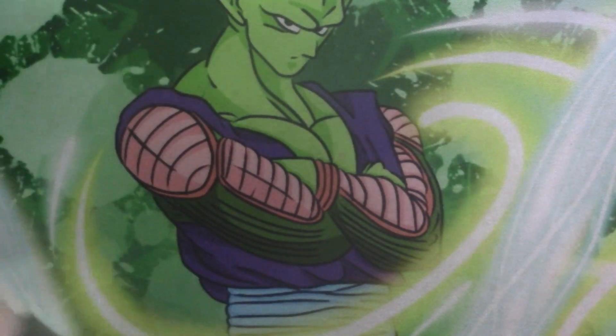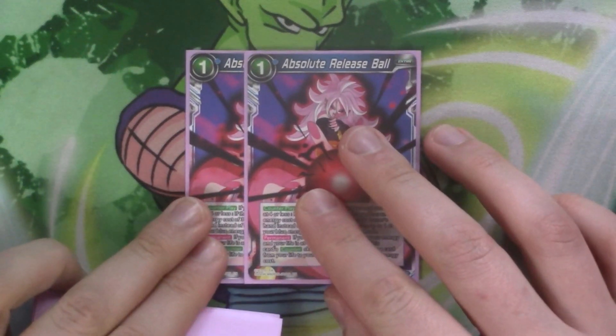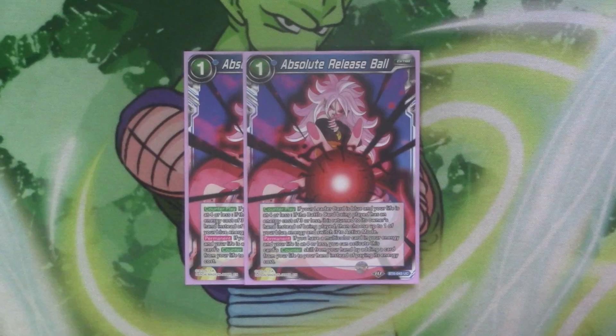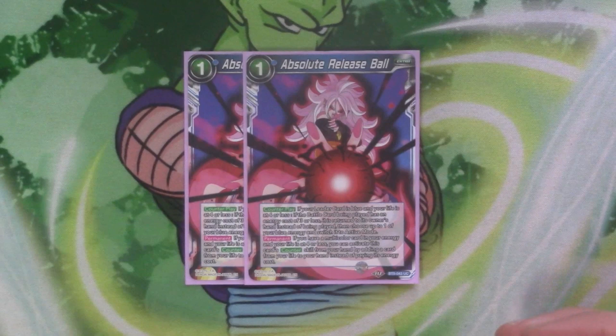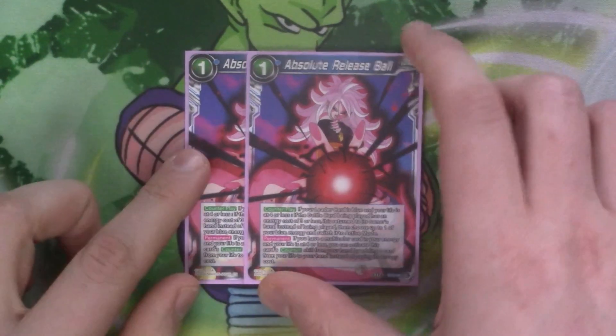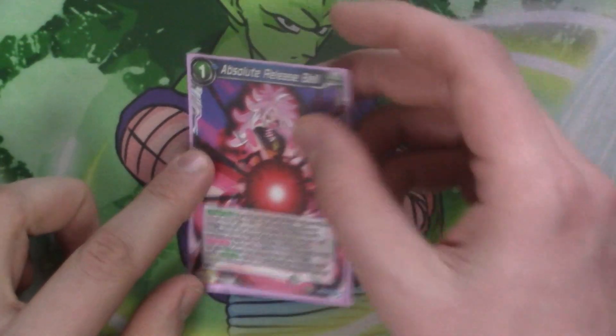Going to the main deck — we'll start with the extra cards. We've got two copies of Absolute Release Ball. It's a counter blade: if your leader's blue and your life's at 4 or less, if the battle card being played is an energy cost 3 or less, return it to the hand instead of being played, then choose it from your blue energy and switch it to active. So it just lets you bounce the card back and untap the energy you spent. This is a mono blue deck so it's just here to be a bounce that gets the energy back.